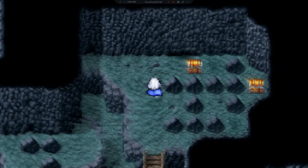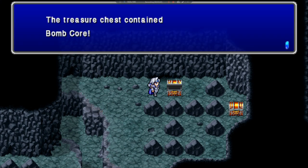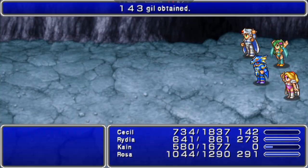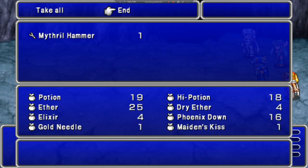Looks like there might be a chest up here — there is. That was four Blood Bats. What do we got here? We got a Bomb Corn. That was a Mystery Egg that turned into a Lamia — that's something I should have shown you guys, I'm sorry.